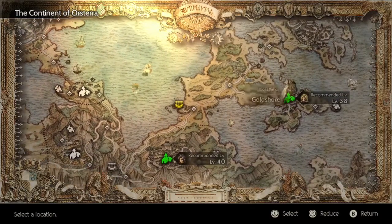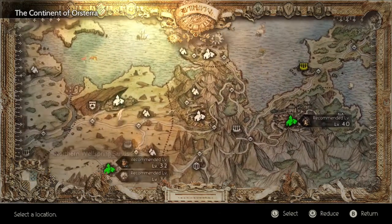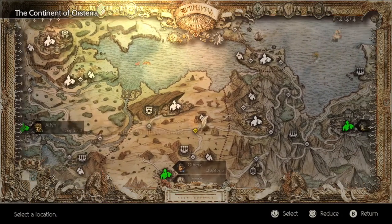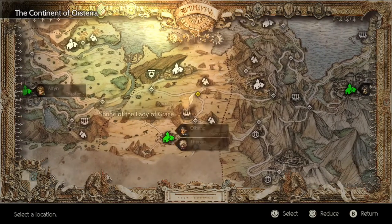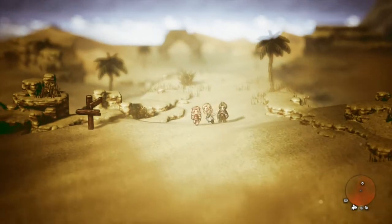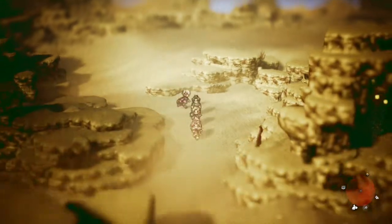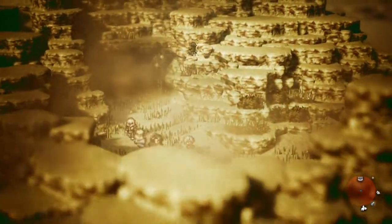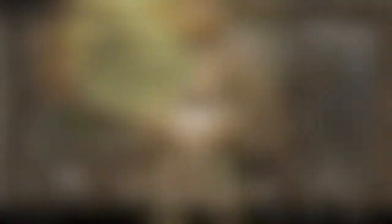From here, you can continue north to get the Goldshore fast travel point, or just fast travel to Primrose's starting area, Sunshade. From Sunshade, you're gonna go south to the Southern Sunshade Sands, then east to the Eastern Sunshade Sands, then south to the Northern Wellspring Sands — this area is danger level 31, so do try to be careful. From the entrance, travel as far west as possible before following the southbound narrow canyon. Towards the middle, you'll find a path jutting out to the west leading to the Shrine of the Lady of Grace, and you've got the Dancer job.